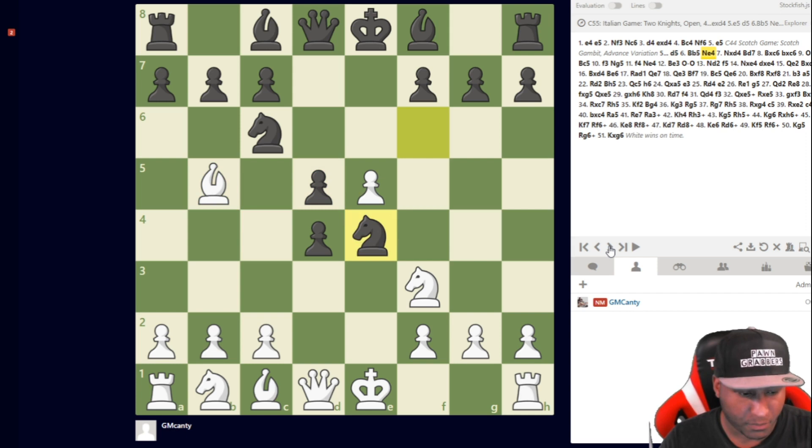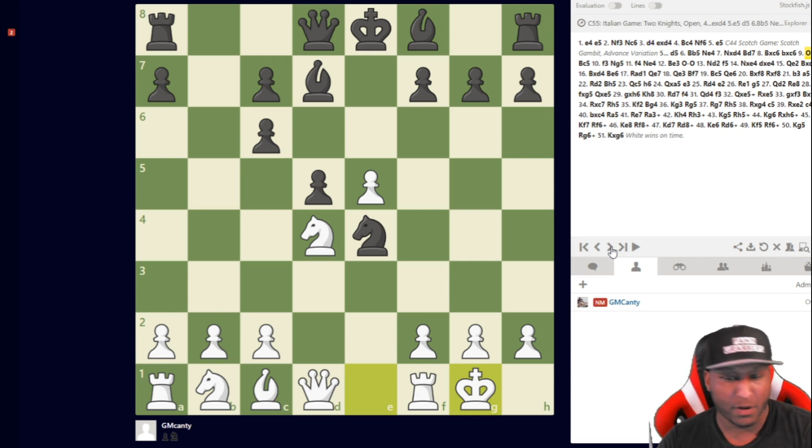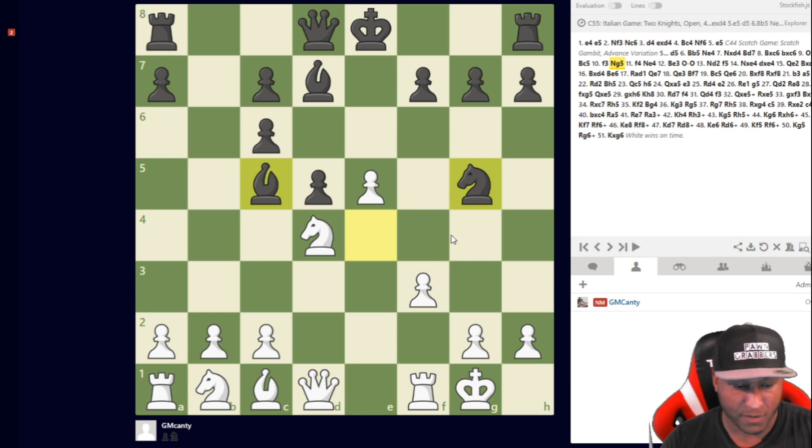So bishop c4, knight f6, e5 — this is mainline stuff. Then d5, bishop b5, Nf4. This is literally mainline: knight takes d4, bishop takes c6, b takes c6, castles. It's very important to understand ideas and chess fundamentals here, because this game is all about the square in front of the pawn. It's all about the c5 square. Castles, bishop c5 — that's the best move.